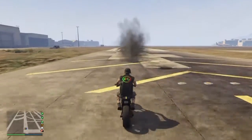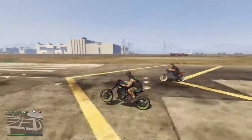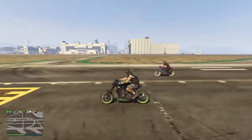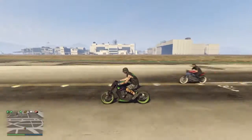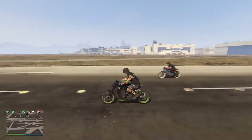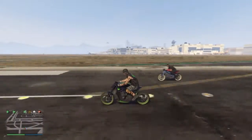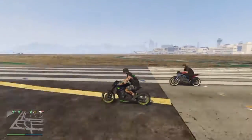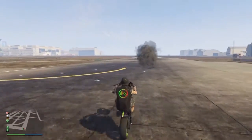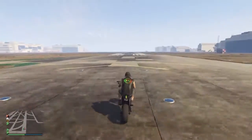Now we're doing the wheelie test. It looks like the Defiler can handle a wheelie a little bit better, but just like the Akuma you're unable to hold it for a long time. You're able to keep the lead a little bit better with the Defiler when doing a wheelie, but it's such a minute amount of distance it really doesn't matter that much — these bikes are very even.